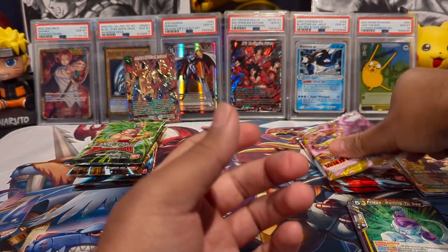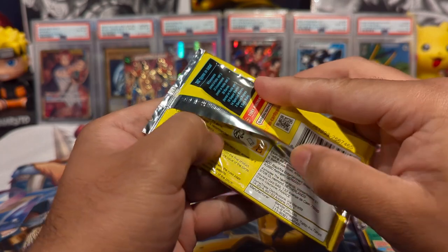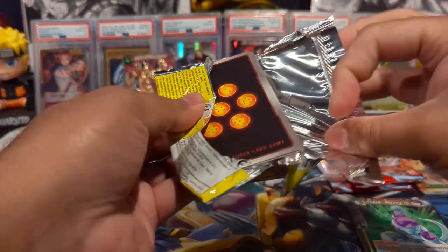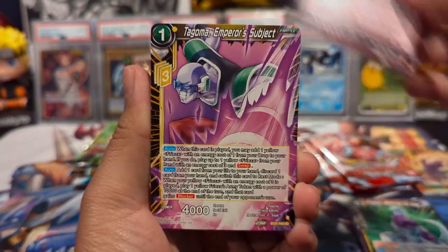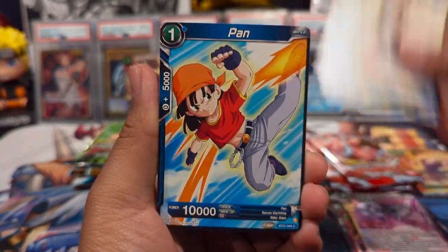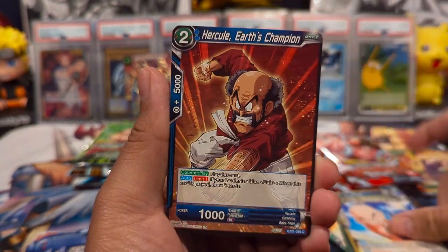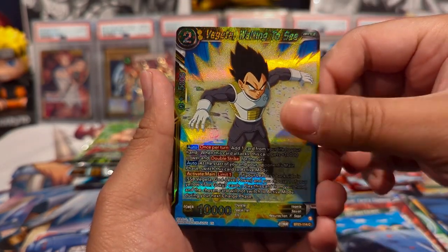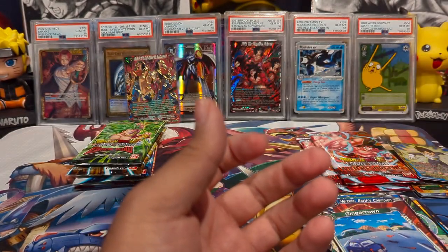We have a Frieza as our Rare. And speaking of Frieza, we have the Frieza Pack Art. Next pack — let's see if we can pull that Goku God Rare. We have a Toa. It would be pretty crazy if we pulled two God Rares in this opening with only a handful of packs — that would be insane. Ginger Town, Vegeta Waiting to See, and a Goku Enduring Fury as our Rare.